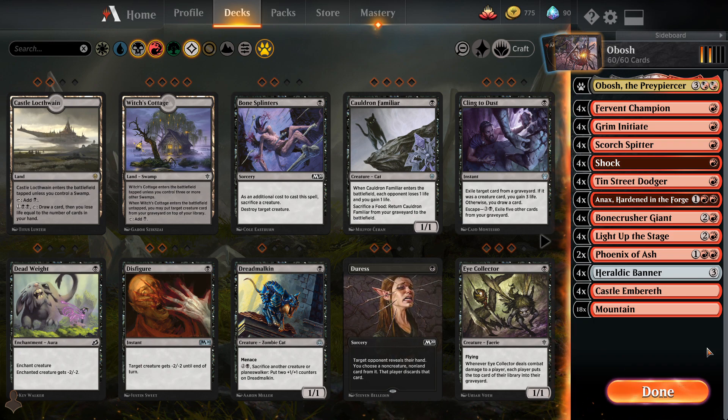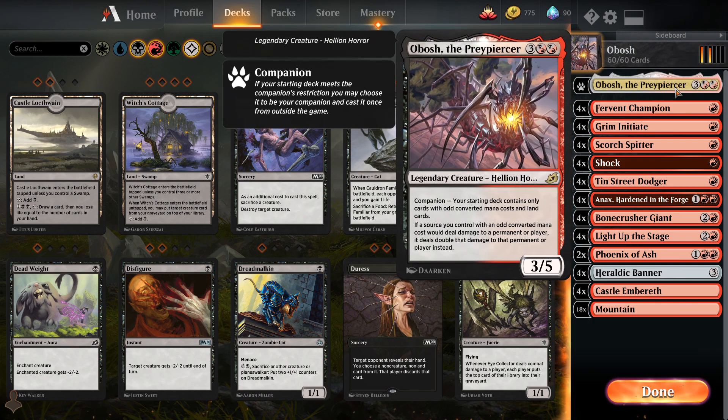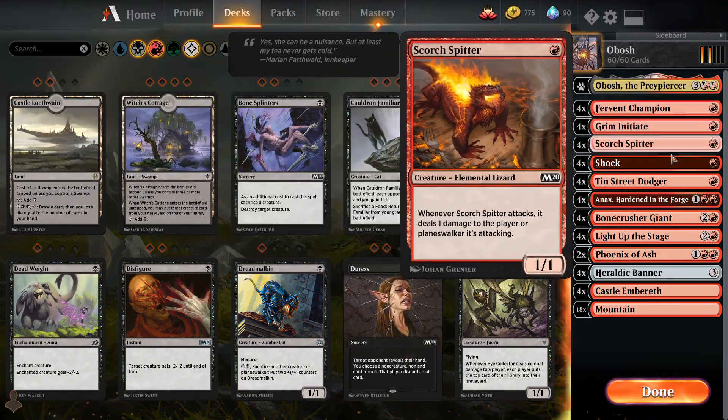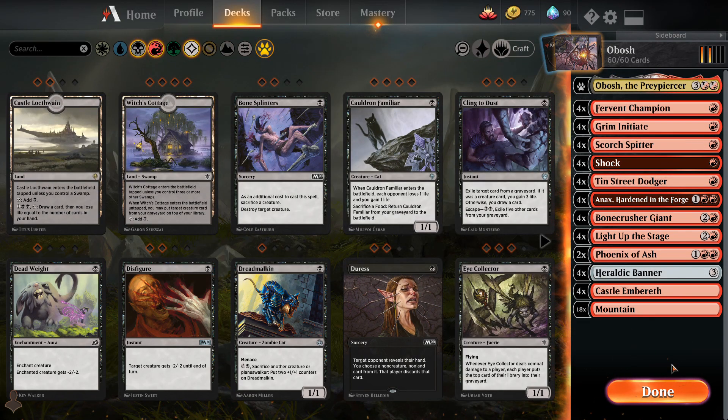The mono red aggro deck that was terrorizing standard about a month ago is now, dare I say, borderline obsolete — or so that's what meta percentages would tell you. I still think that's a very good deck. This Obosh version doesn't get access to Torbran, Embercleave, or Robber of the Rich, but we kind of make up for that by playing way more one-drops and then a Heraldic Banner, which is an anthem effect that really goes hand in hand with Obosh.